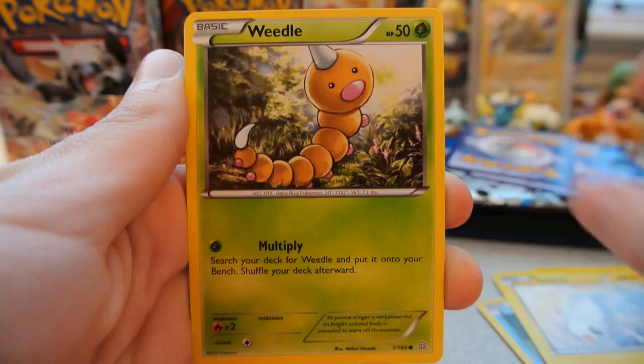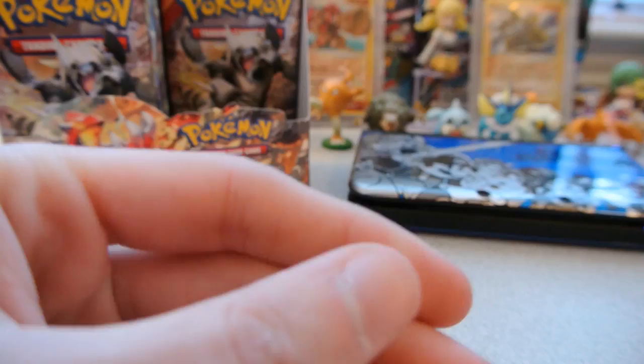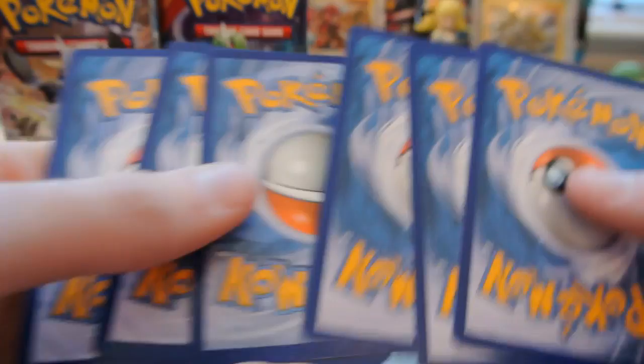Pack 13: Tentacool, Vulpix, Corphish, Tynamo, Weedle, Combusken, Freshwater Set, and Nidorina. The reverse is a Shroomish, just a common. And the rare is a Delcatty Regular Rare. Four packs left on the right side — I'm also glad this wasn't a box two friends split by sides, because whoever got the right side would have been gypped.